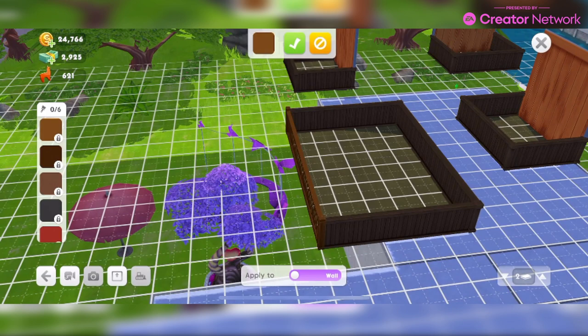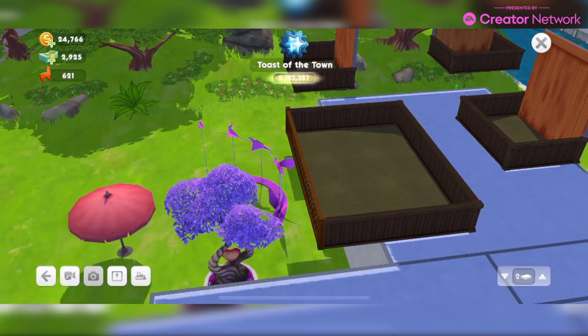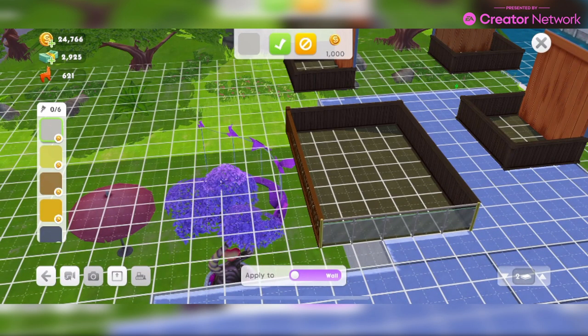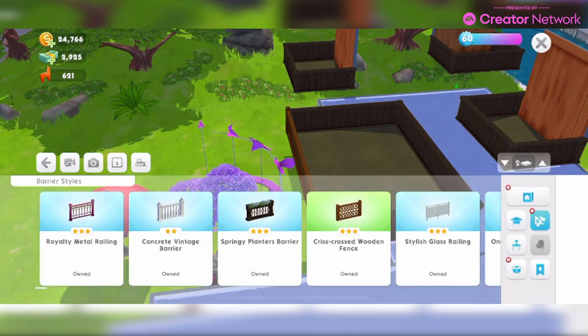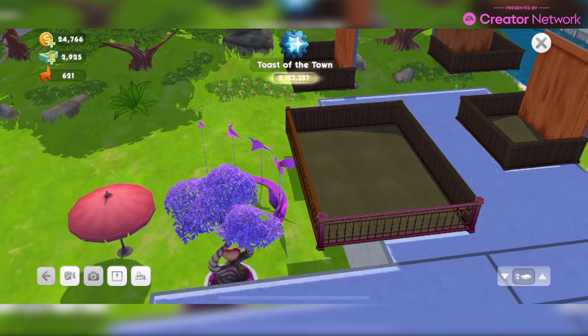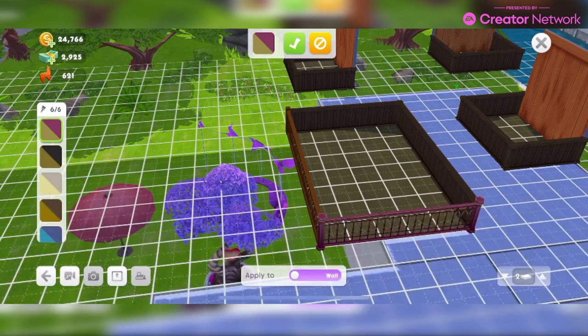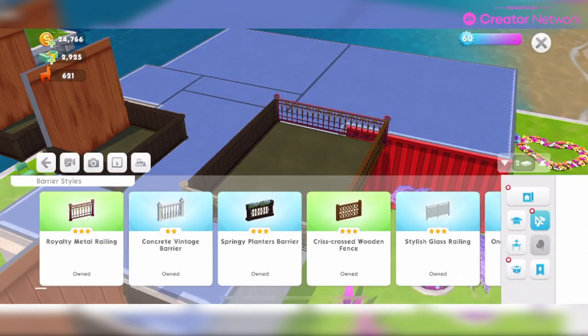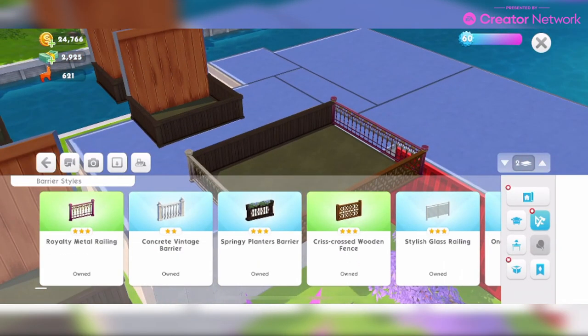It says you can apply a different barrier style to each wall of your balcony. Let me test that — I'll put one style on one side, and a different style on another. Yes, you can! That's quite cool — so you can have different styles, but you can't have different colors of the same barrier style on different walls without coming out and going back in. Good to know.